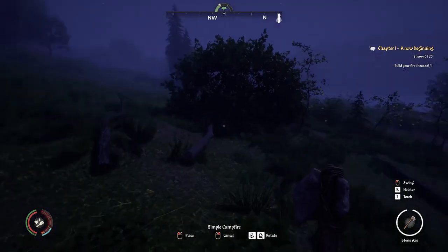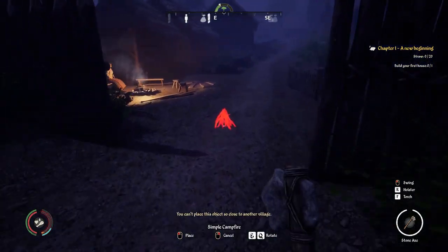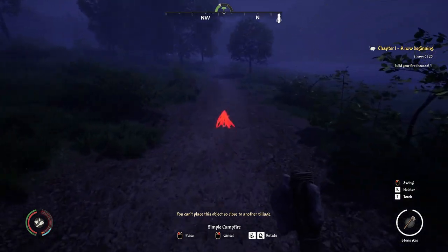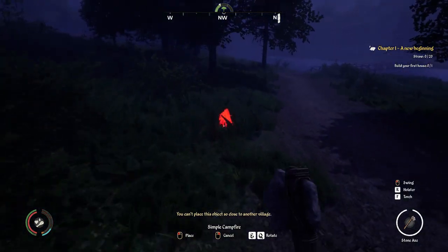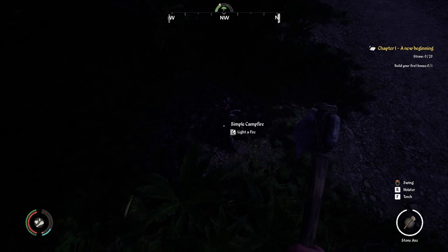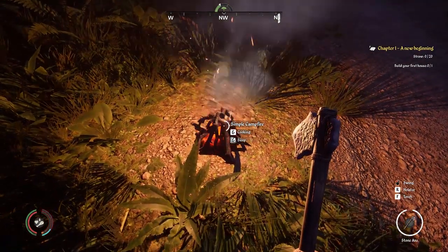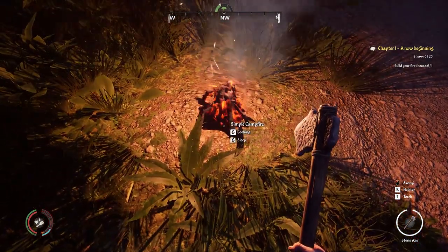Where can I put this campfire? Not too close to the village — we'll move out here into the middle of nowhere where there are probably bears. I think there actually are bears in this game. Pop that there — now what do I do with you? Light a fire. There we go! We're lighting a fire and we're sleeping. Actually, while we're here, what could we do with some cooking? I don't want to sleep through the day — I want to cook. Nothing yet, I need more ingredients.